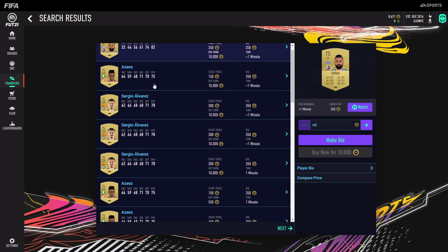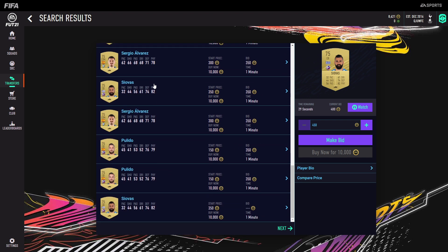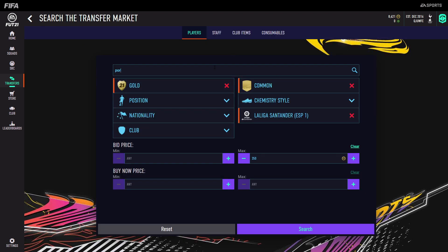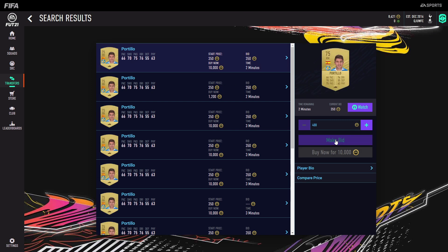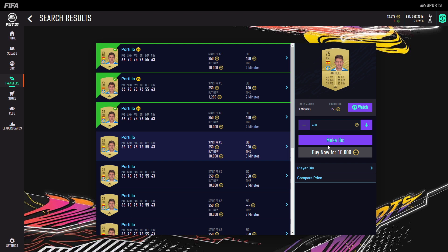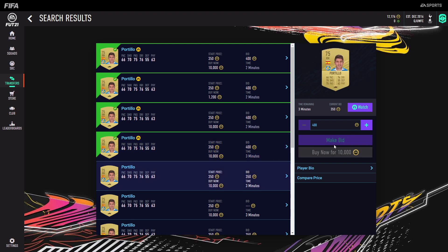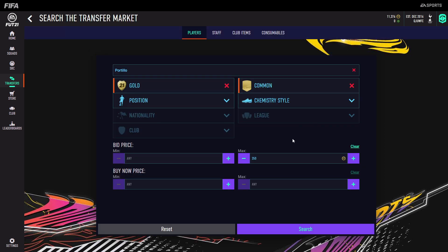I know a couple of these players don't really sell for that much. However, you got to know the system a little bit. I know this guy Portillo, 75 rated, actually goes for 500 coins. I can bid on these all for 400 coins very easily. You don't really need a lot of coins for this method and over time, if you put an hour into this, you will make easy coins at the start.